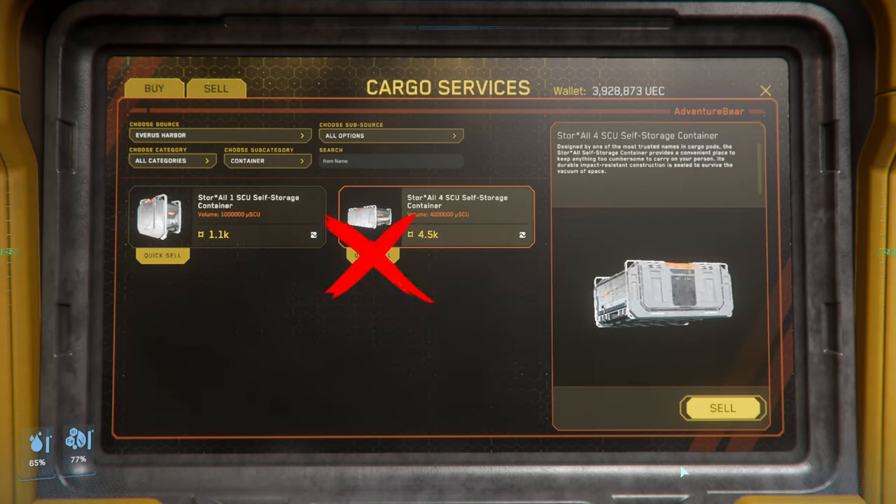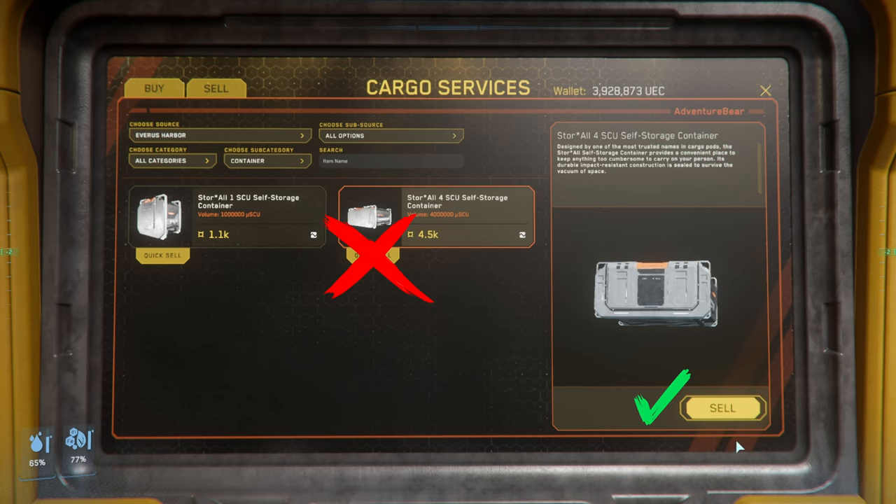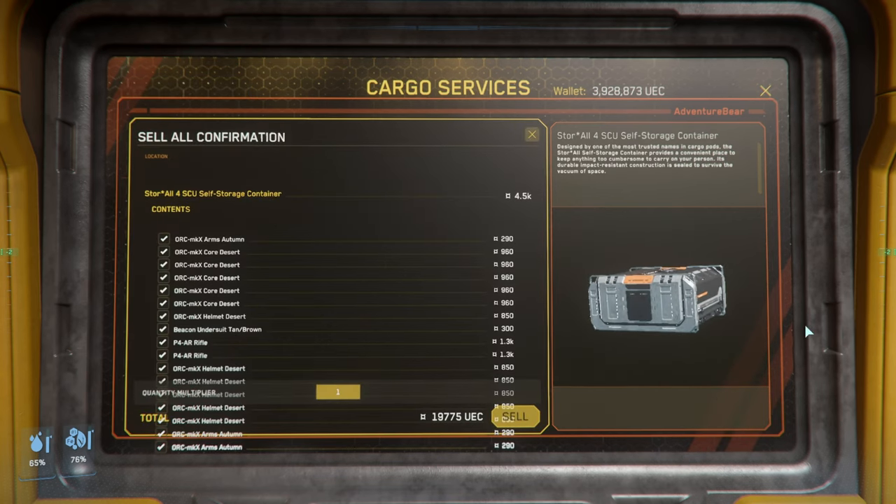You do not want to use the quick sell button. Instead, select the normal sell button found at the lower right corner. You'll see that it will list all the contents that are found in the storage container. If you have something that is not sellable, it will not be check-marked.